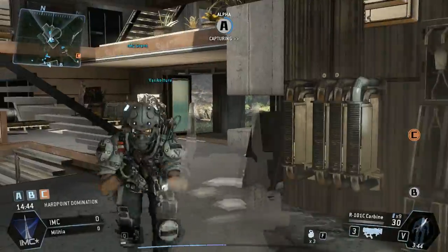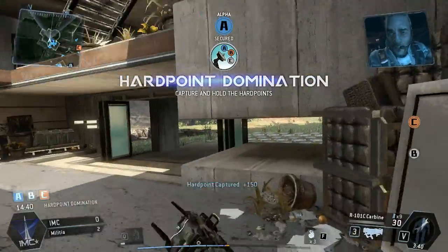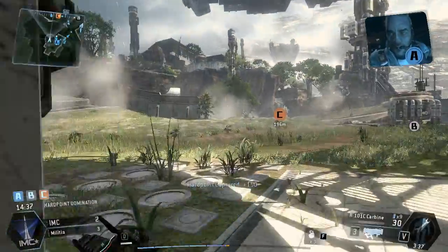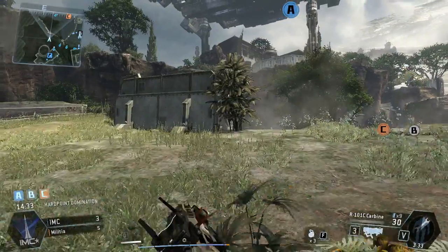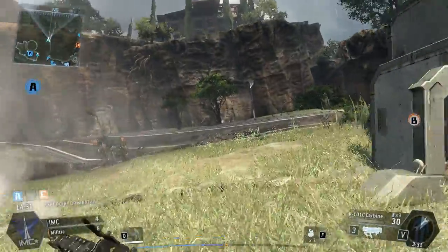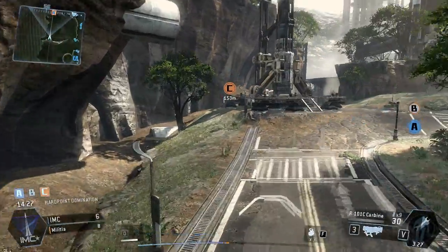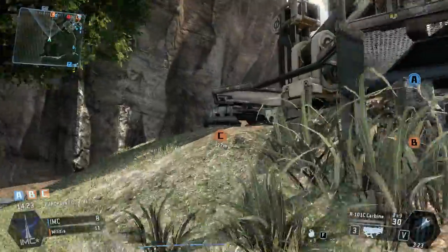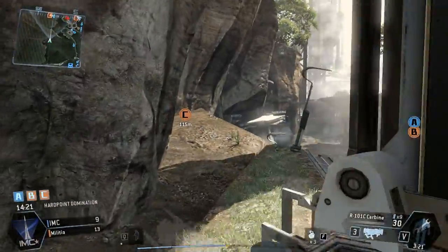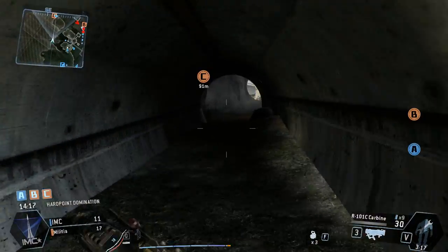Capture Alpha first. Alright, extended mag. Pilot, it's just to secure the hardpoints Alpha, Bravo, and Charlie, so my team can access the systems. Good luck. Probably shouldn't be running out in the open like this, but I'm going to do it anyways. This guy's got the right idea — running for C, like me. I hear Titans already. He's almost been using burn cards.